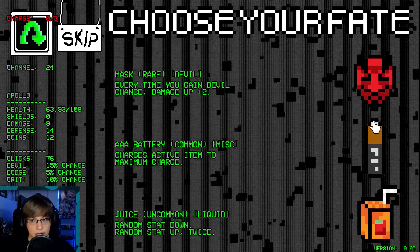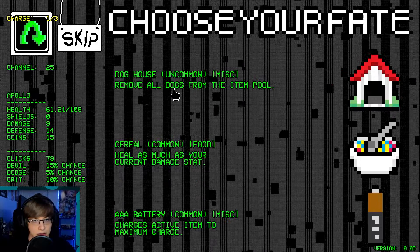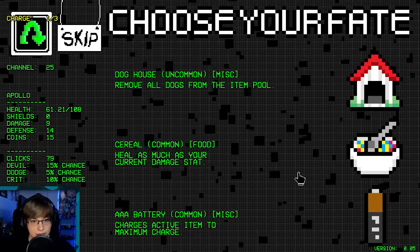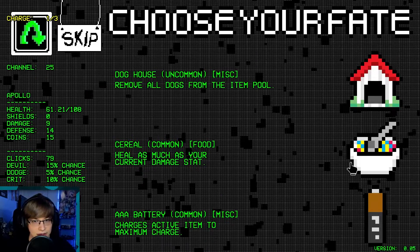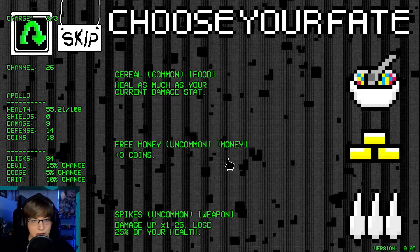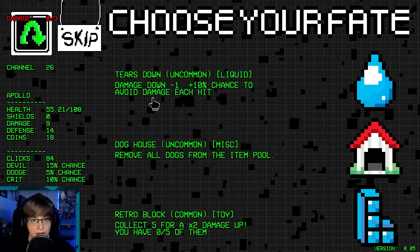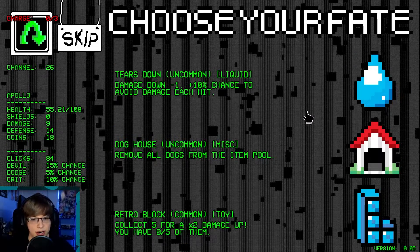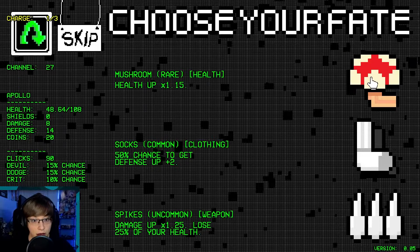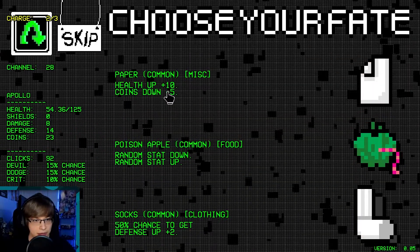Every time you gain devil chance, damage up two. Yeah, let's do that. Remove all dogs. Charges active item. Recharge. Reroll. Damage down — but we get the dodge chance. Yeah, I'm okay with that. Health up — look at that, especially if we're getting a devil chance. Health up, coins down.